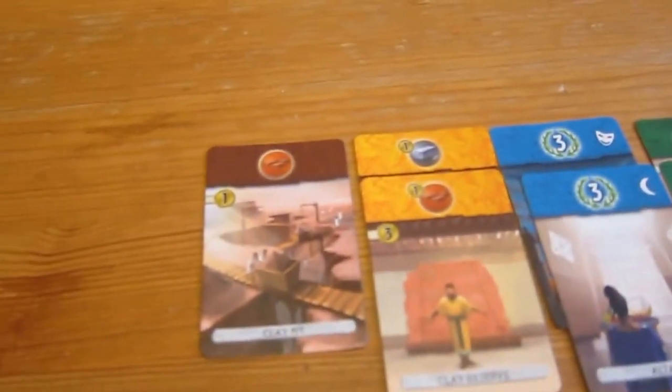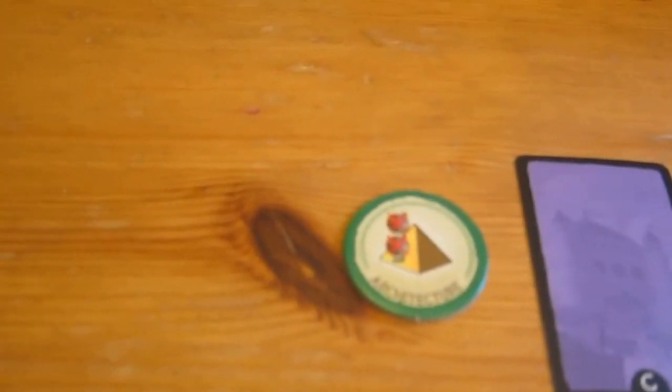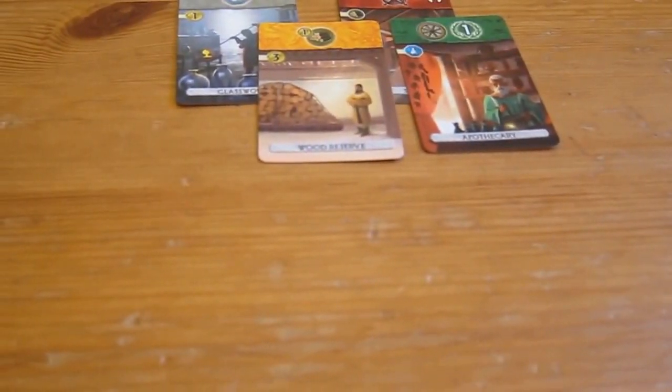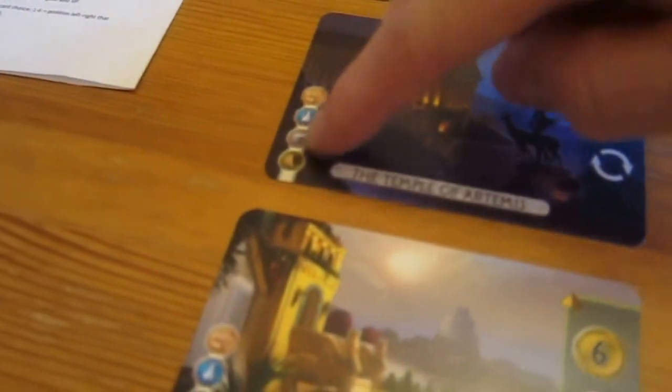Scott's going to get his first resource — bricks. He can't yet build anything because he needs at least two things to build some of these, and because of his two discount from his architecture he still can't do any building yet. He's revealed these for me. So we have a science and a yellow discount.